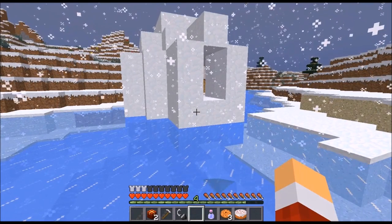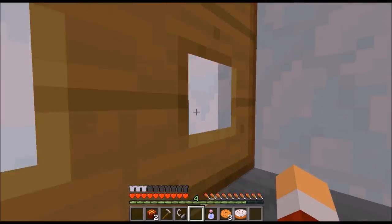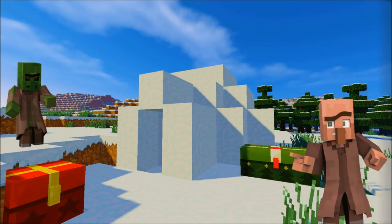Number 10, and finally: igloos can spawn upon frozen rivers, with the dungeon submerged underwater. Hope you've enjoyed this video. If you found out something you didn't know before watching, please take one second to hit that like button below, and merry Christmas.